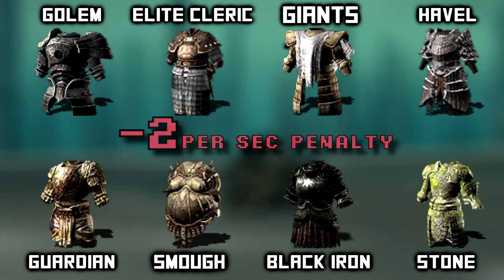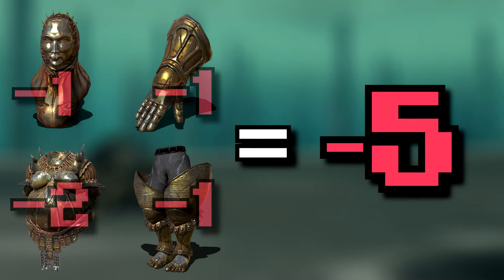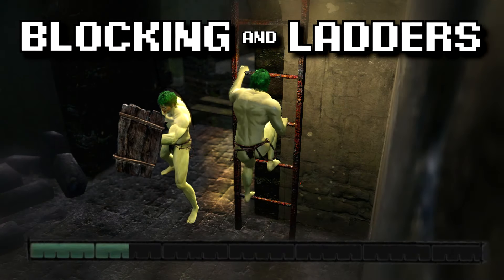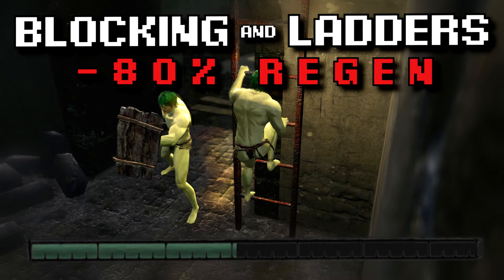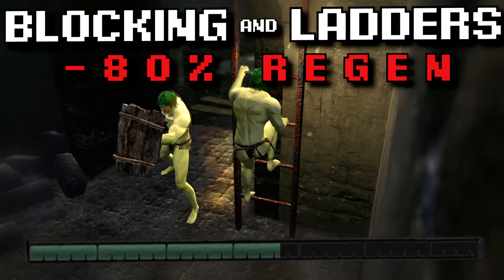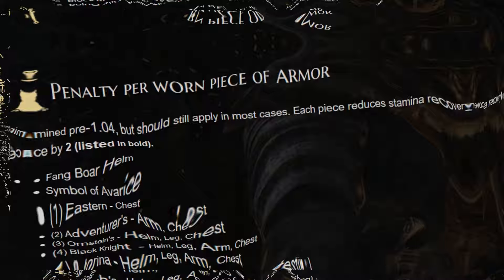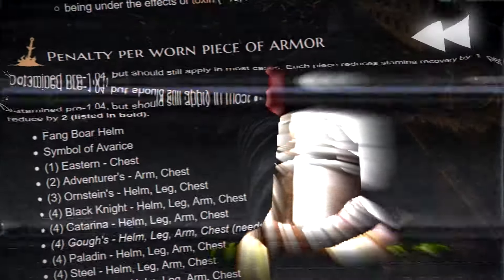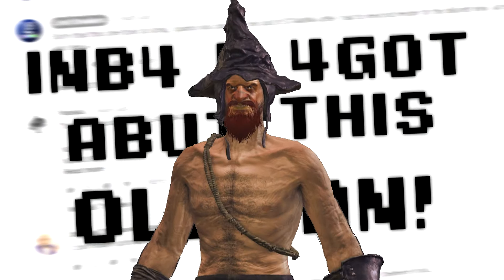The two stamina penalty also exists, but only on these eight chest pieces. This makes the maximum possible armor penalty five. Finally, we have blocking and ladders — each one reduces stamina gain by 80%. Everything so far is already known by the wikis, but luckily, I'm going forward in time to read your comments.